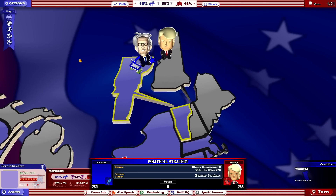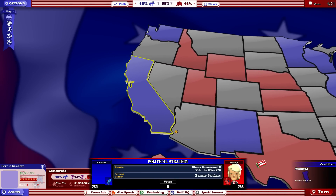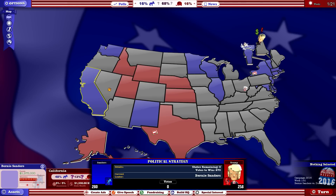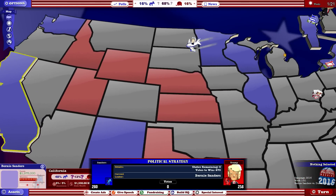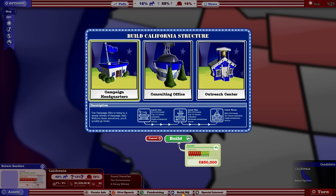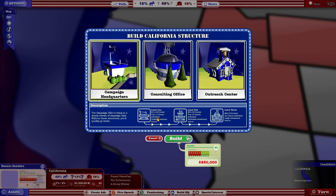What I'm going to do is go to California first - it's the richest state in the union. While it's practically guaranteed to go Democrat, I'm going to rely on it for fundraising. Flying costs $25,000, which is expensive when you're Bernie Sanders. Then I'm going to build an HQ. There are three types: campaign headquarters, consulting office, and outreach center. The campaign headquarters unlocks more issues as you level them up.